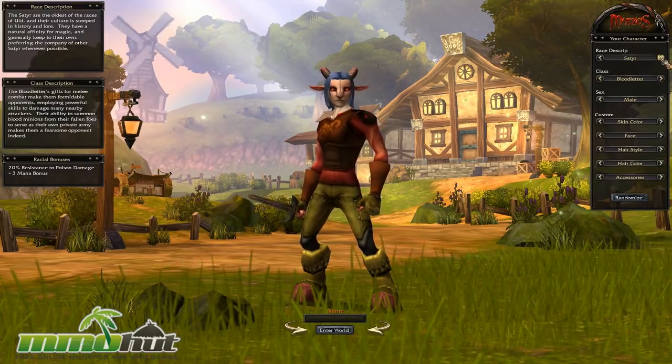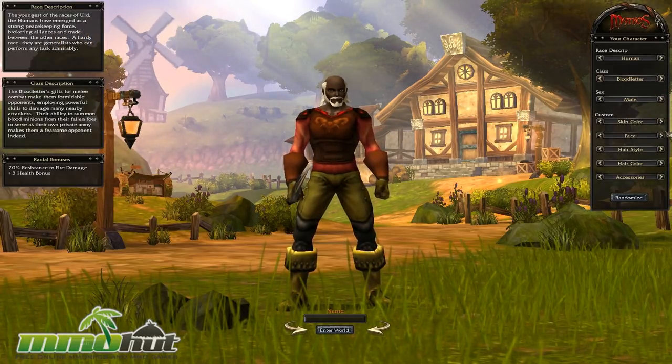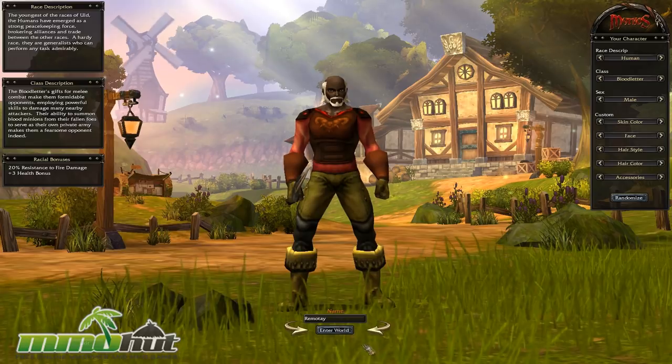Let's go play as a Human Bloodletter. Bloodletters are warriors, which it looks like they are. I'm not going to play around with the customization too much — let's go with the default guy, some old black guy with a beard. My character name will be Rimote, and let's enter the game world.